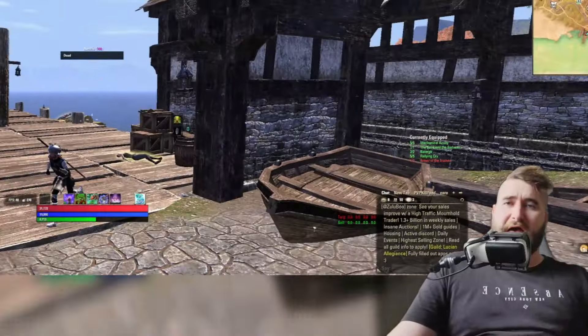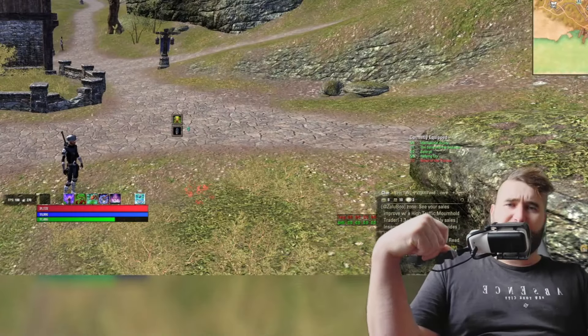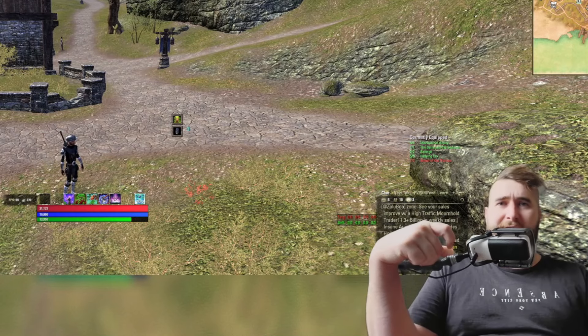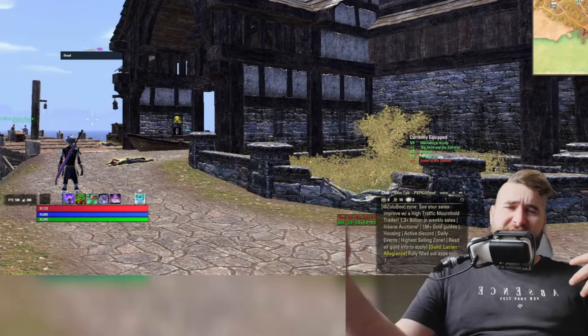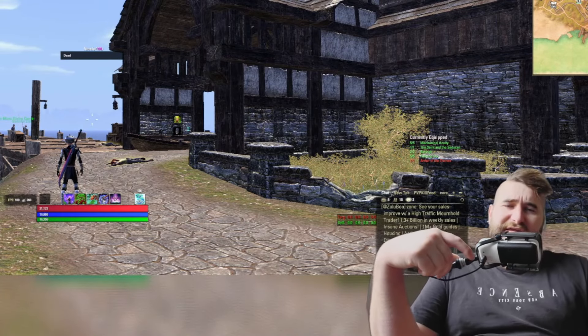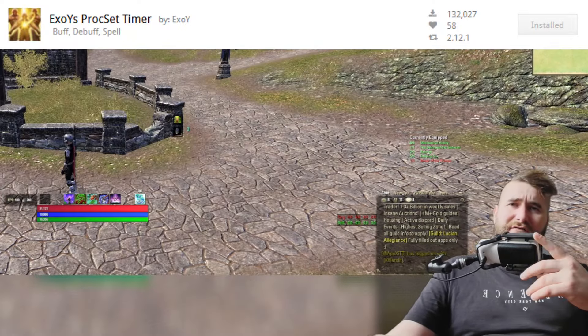The first add-on I want to talk about is kind of in response to using proc sets and being able to track proc set uptime and downtime. There are a lot of sets that will do this, but I think Exios — that's how you pronounce it — does it the best and is just easy to use. You don't have to really do anything. I've been using Buff Timers for a long time.